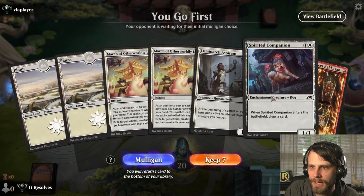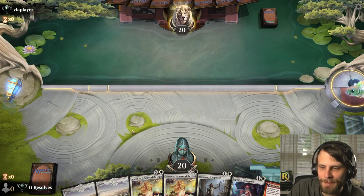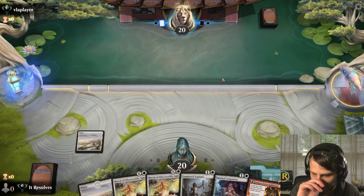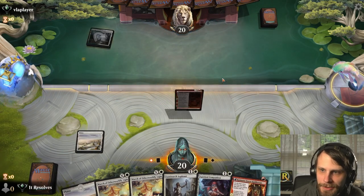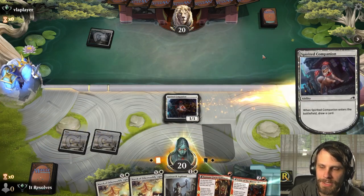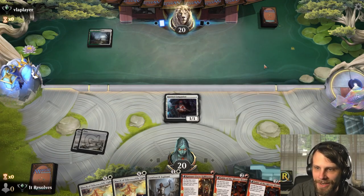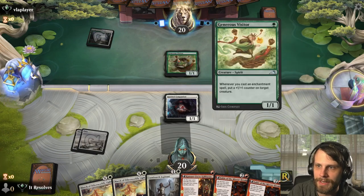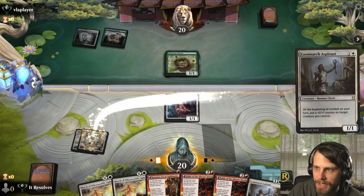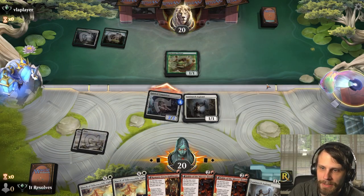Alright, here we are for game one. This is an interesting hand — we have no red mana, but we do have some draw. I want to try it. Spirited Companion is a nice addition because the card draw pairs well with Luminarch Aspirant, giving some options for where to place counters. We've got two Fables back to back, but thankfully the Aspirant gives us plays — it's not ideal but we're not dead in the water.